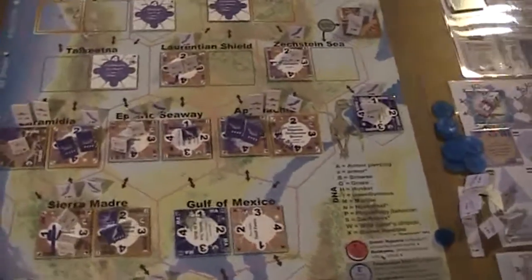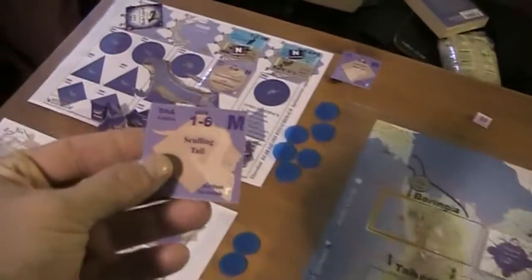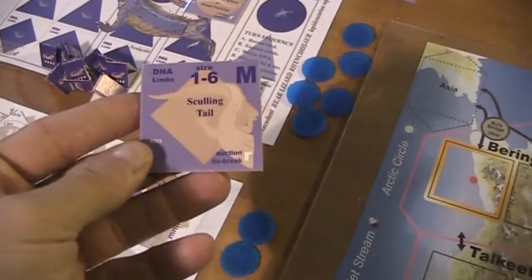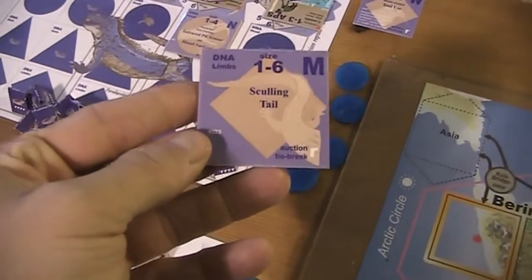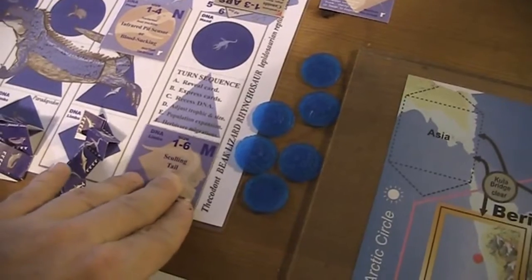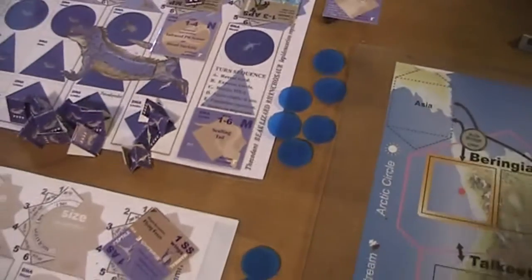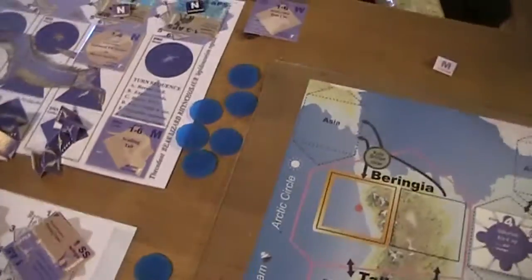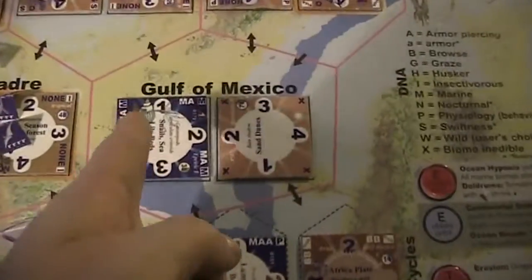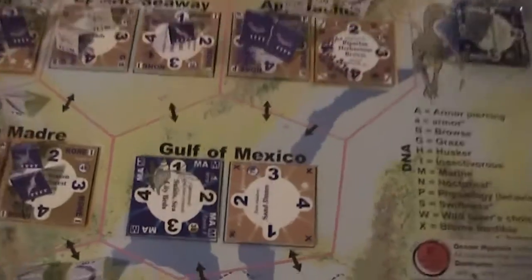In addition, everyone gets a gene. Okay, we're going to express cards now, and the blue player is going to play the sculling tail onto these dinosaurs here. It's a limp card, so it goes down here, and that gives them now the maritime, the marine ability. So they are now able to enter that space, because they also have an armor-piercing DNA.